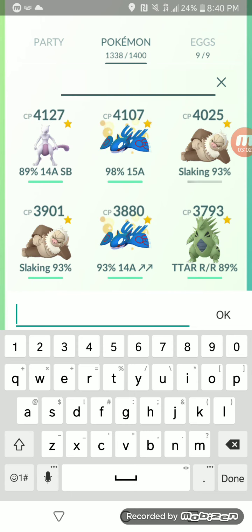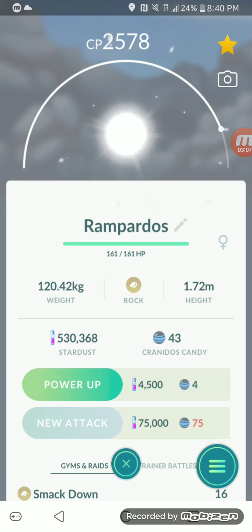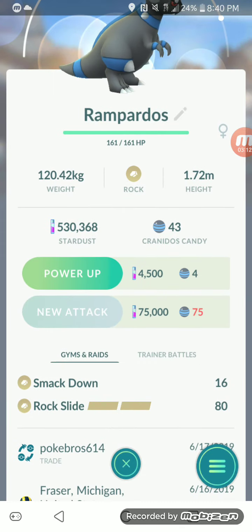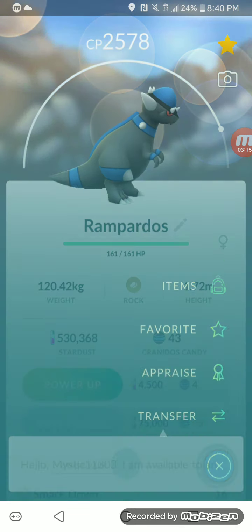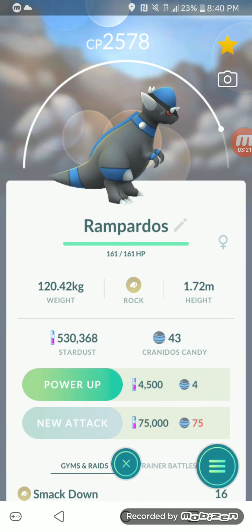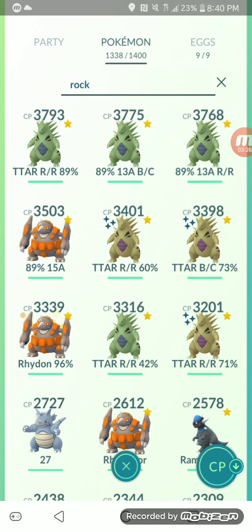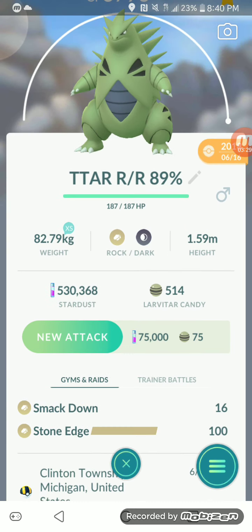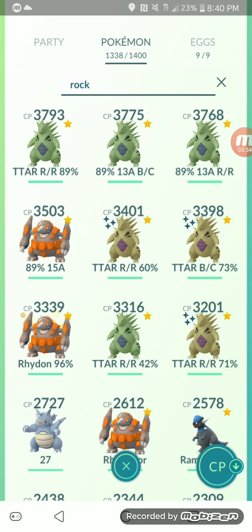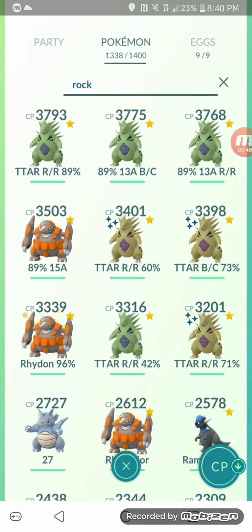Entei is weak to Rock Types. The number one Pokemon to use against it for total DPS is Rampardos with Smack Down and Rock Slide — it has great Attack, so it can do tons of damage. The second best Rock Type is Tyranitar with that Community Day move Smack Down and then Stone Edge. It's a great Pokemon — I have two maxed, but I'll probably just use one of them.